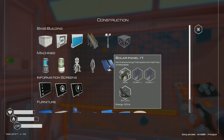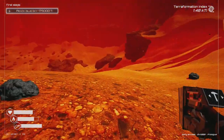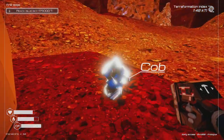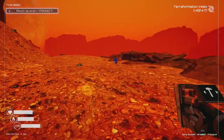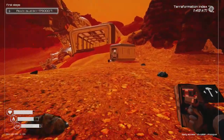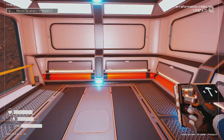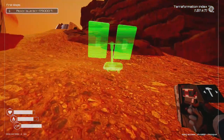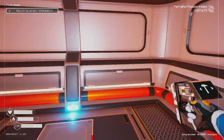I just need two more cobalt pieces and I'll be able to get another solar panel — the first thing I want to build over here. I'll go back eventually to the old base to get the seeds once I have something to grow them in. Right now the seeds are useless to me, so no point carrying them. Let's create the solar panel and place it — there we go, we have power at the new base.